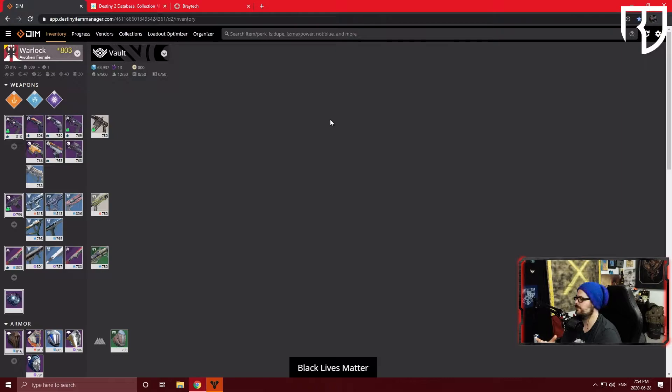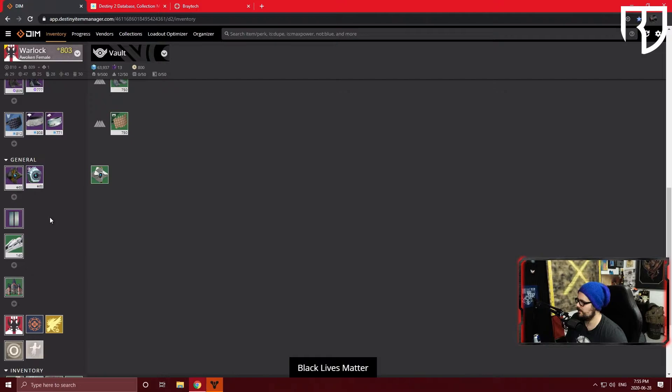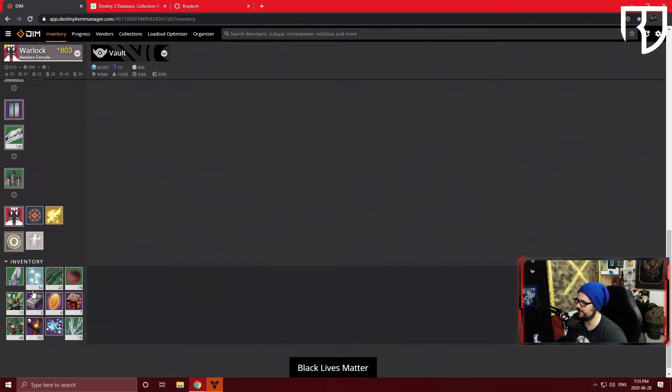What I have up on screen is the Destiny Item Manager. If you Google Destiny Item Manager and log in with your Steam credentials, Xbox, or whatever, you'll be directed to a site that looks like this. When you first log in, you'll be able to see all of your gear for your character and what they have equipped — primary slot, secondary slot, heavy slot, all the way down through sparrow, ghost, emblems, and your inventory.